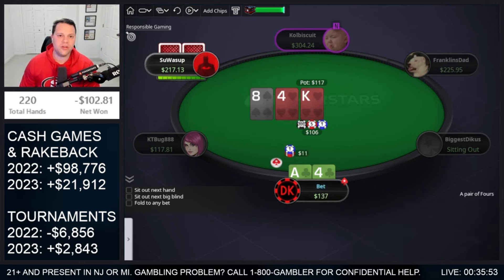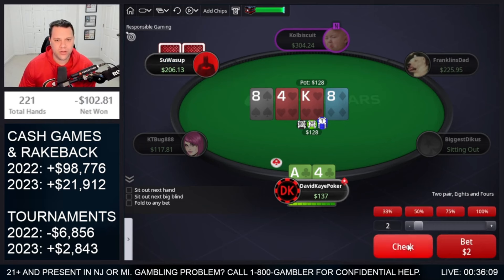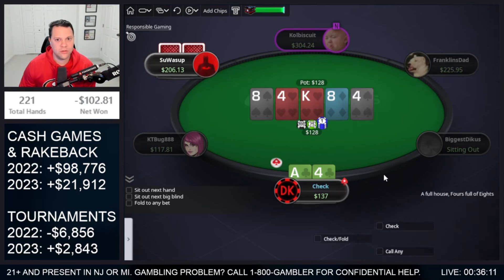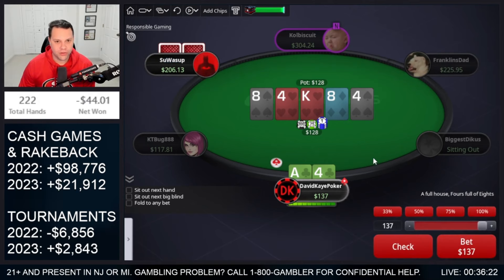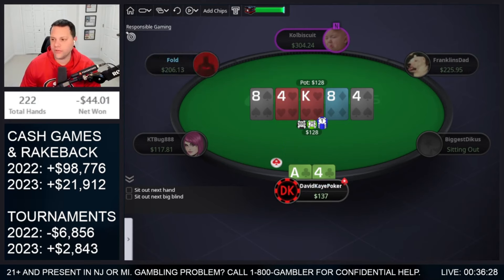Go for 10% on the flop here — king, 8, 4. They call. 8 on the turn, check the turn. Ooh, beautiful river card. When they 4-bet and then call, I don't think they have a ton of 8x here actually. When they check, I think we're mostly playing jam or check river — so we are going to jam. And snap fold, take it down.